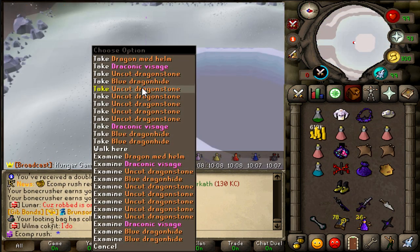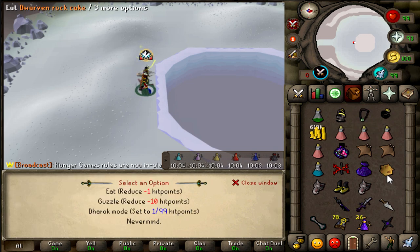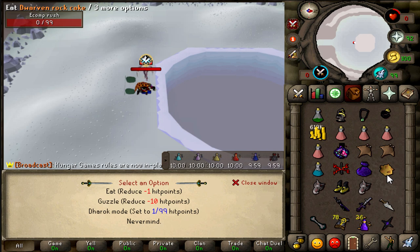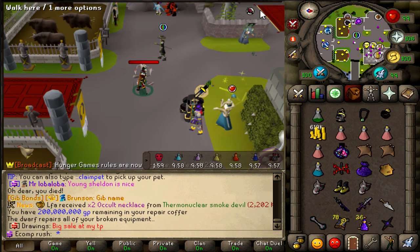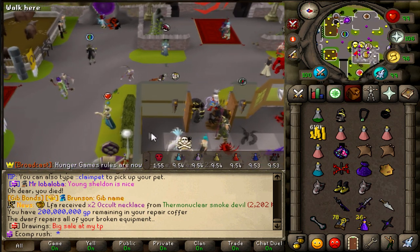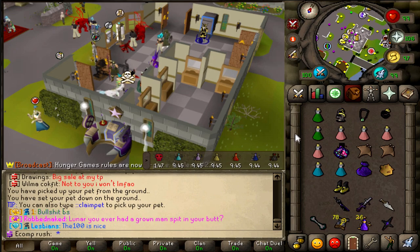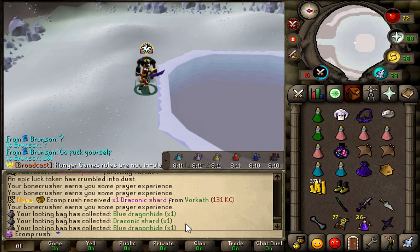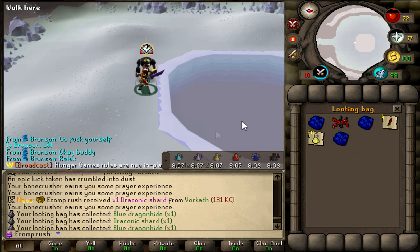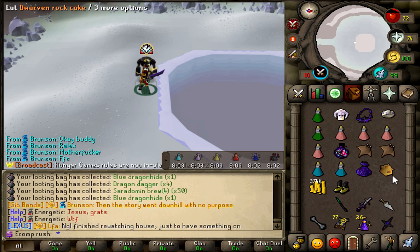Another doubled draconic visage. It might actually hold more value as a regular visage than a dragonfire shield, because a regular visage can be a medium task I believe - so depending on how badly someone wants to complete that, it might go for a couple hundred mil each. I also got a huge casket earlier, but my girlfriend was in the room talking with me so I couldn't record it. Oh my fucking god guys - another draconic shard. What is my RNG right now? It's all helms as well. Holy fuck.